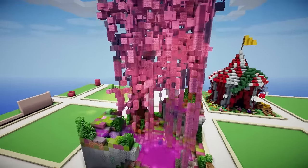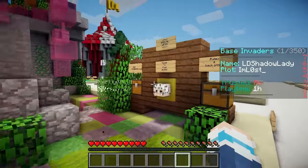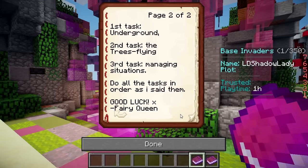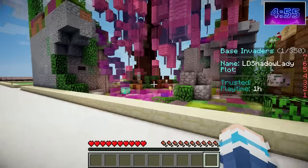This next base is called Magical Oasis — let's see if we can get the skull! So this is the head we have to find. In the kingdom of Magic Oasis, the Fairy Queen is about to choose her next follower — there are a lot of fairies that want to win that role! You can get it if you pass all three tasks the Fairy Queen gave you. First task: underground. Second task: the trees — flying. Third task: managing situations. Do all the tasks in order as given. Good luck, Fairy Queen!